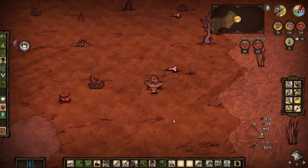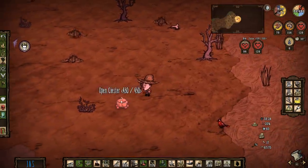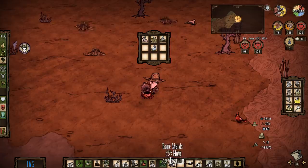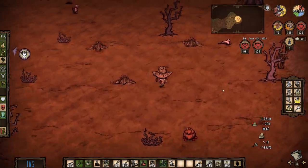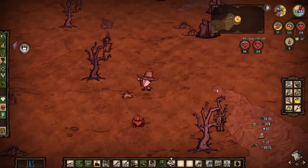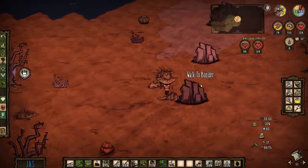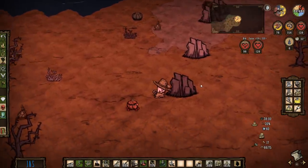Got one. There's actually a teleporter right here. Nice — that heads all the way up to Beefalo Town, I believe, if you're where I think you are. If you look upper left of the map, you can see where the exit is. I'm grabbing all of the bone shards that are down here. Yeah, good call.